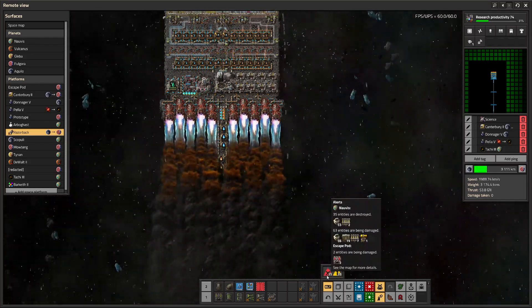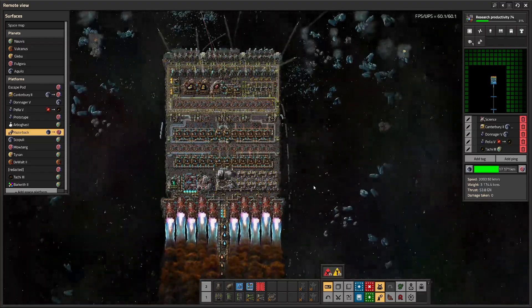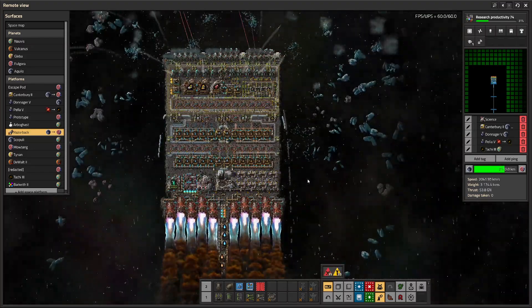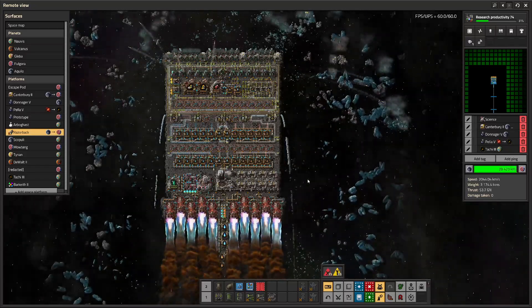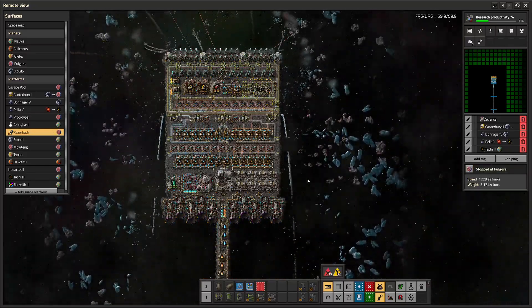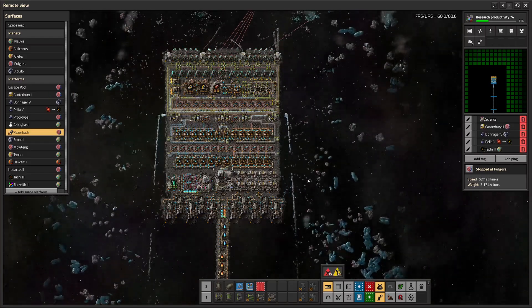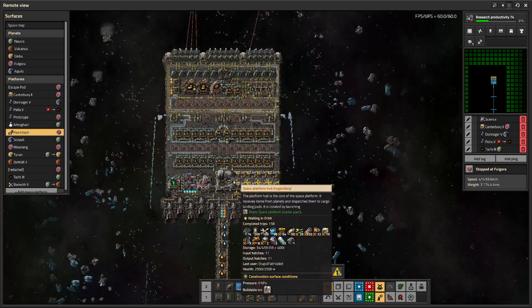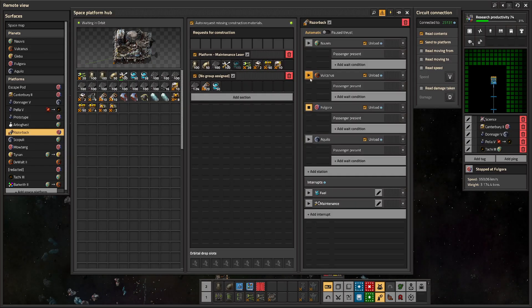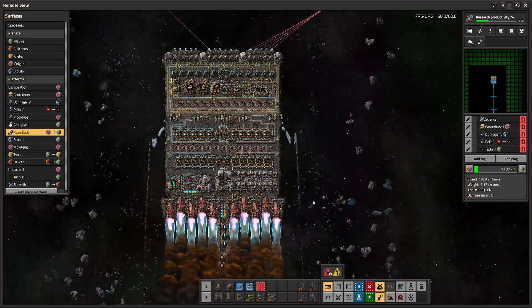It's been four months since Space Age came out and thruster stacking is still in the game, so we said, 'You know what, to hell with it — we're going to embrace it while we can.' Do max degeneracy and see how fast a ship can really go. That's where we are right now.